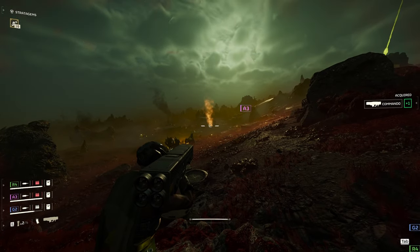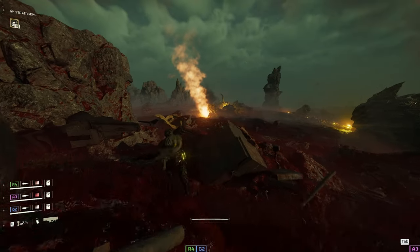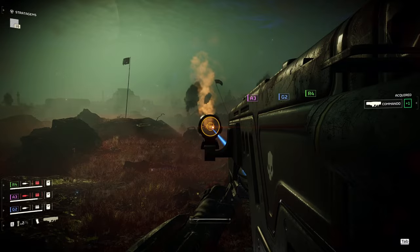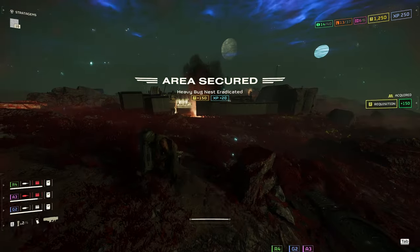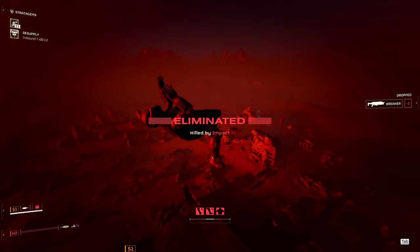Moving on to the bugs, of course you can close holes with the Commando rockets. Depending on the map you may get lucky and fire from an elevated position far away, doing it from safety. I like to get up high, take a peek at the map, and see if there's anything I can hit from up there with the Commando.